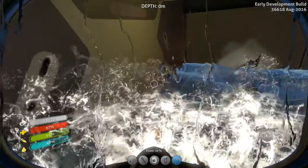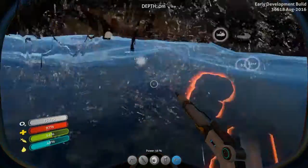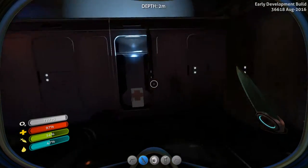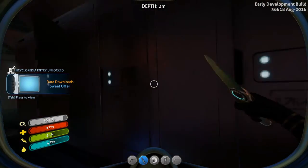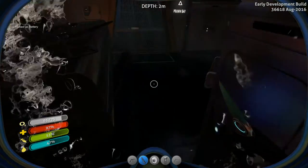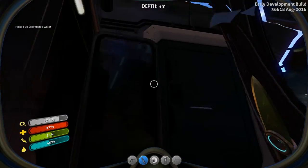Kinda want to leave that for a second, let it cool down. Am I fine to go through it? Yeah, I'm fine. Is there anything in this room? First aid kit, nice. PDA - remove these storage lockers. Is that a power cell? Nope, it's a battery. I was gonna leave them behind.